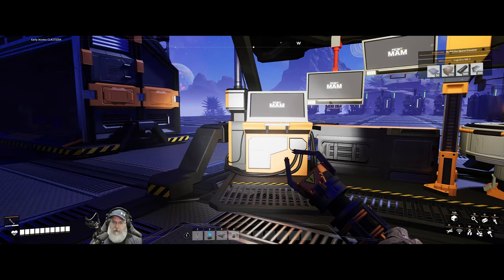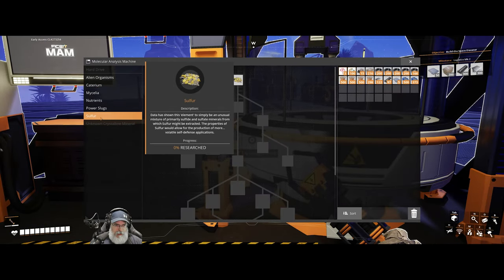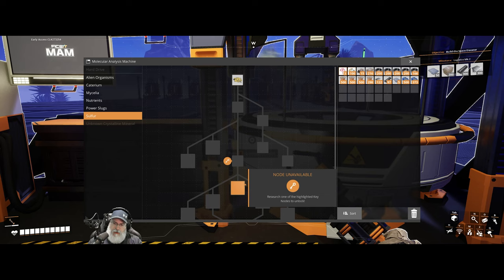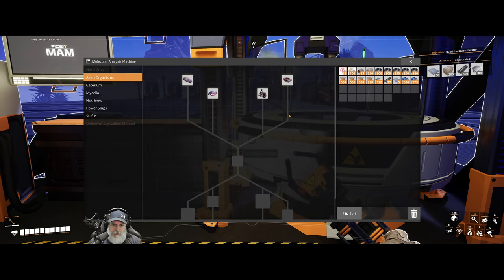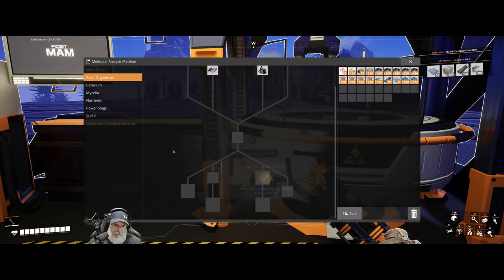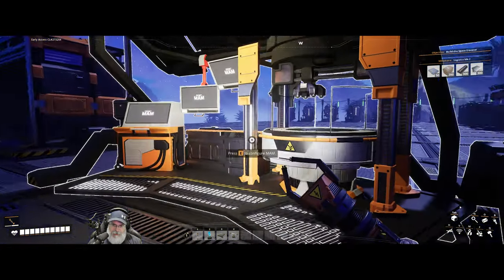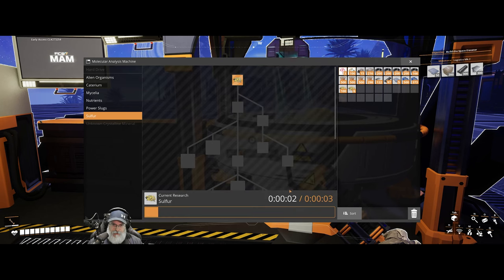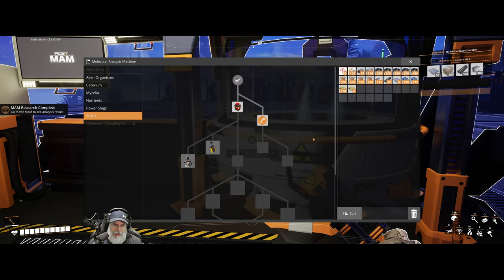So the first thing we want to do is research some stuff in the MAM. I'm interested in sulfur because this should get us to the blade runners, which will allow us to move faster, jump higher, and take more fall damage. I also want to do alien organisms because this will get us to the rebar gun. Let's do sulfur first — it only takes three seconds.